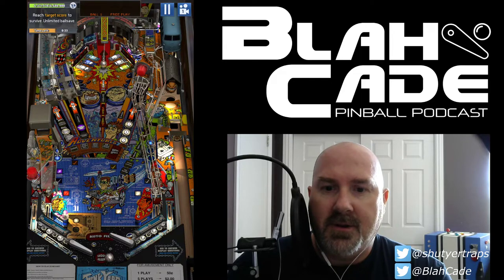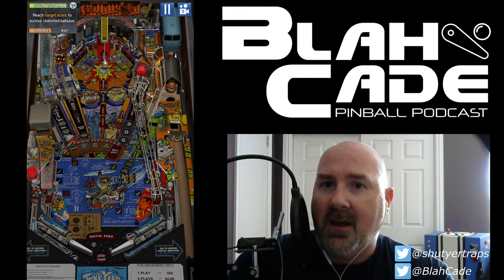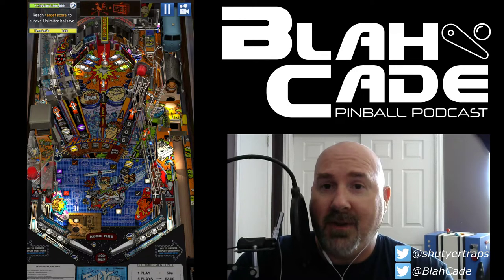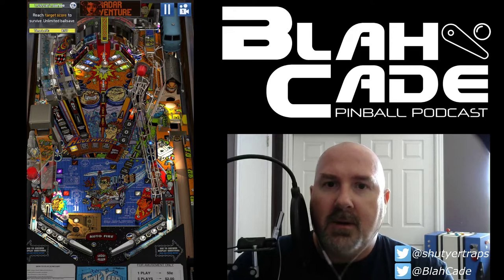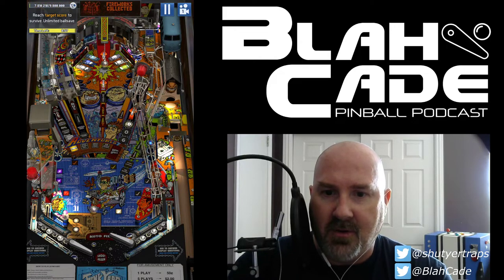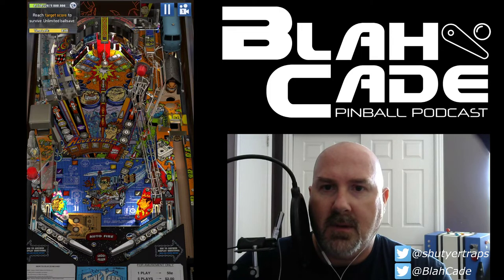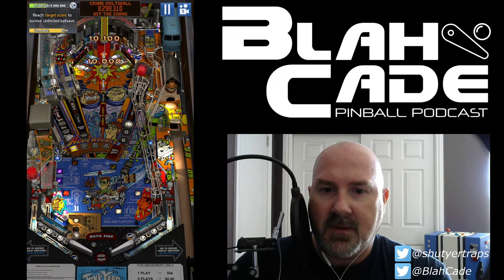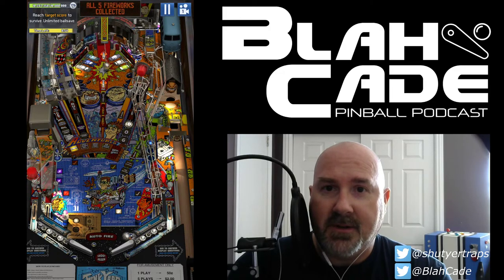Multiball's done, which means we can hit the crane and get free multiball again. For Run from Spike, tap two fingers on the screen at the same time — not alternating on the flippers — to go really fast. I was doing alternating and it didn't work at all. Radar Adventure is going now, so we're progressing — getting multiballs going, getting free multiball, a mode running. Plugging along, feeling good. Radar Adventure completed — awesome.